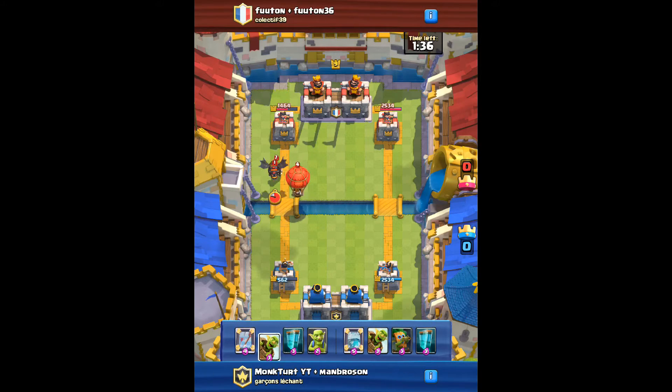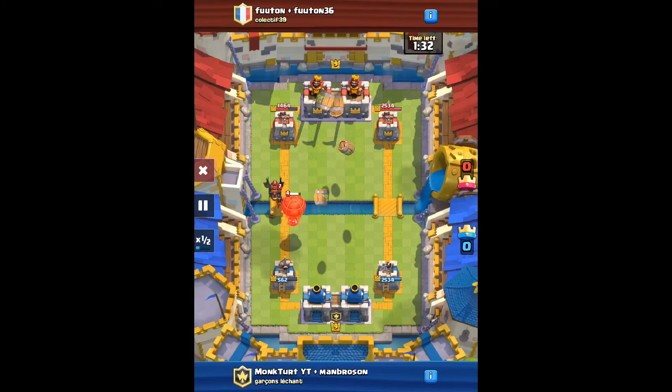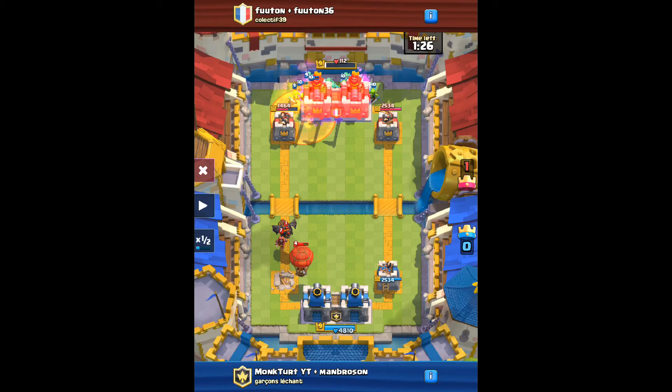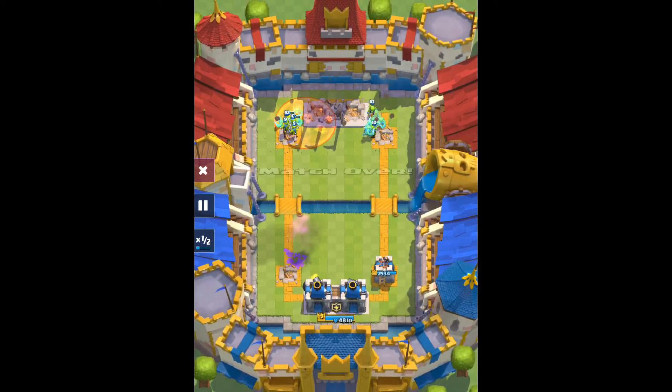When they put down the balloons and a lava hound, this is when you do it. When they put down a big card like the lava hound — look, they poisoned it — we're cloning the goblins right in the poison, but they died. There's just so many goblins that you just can't defend unless you have arrows and a fireball or something.